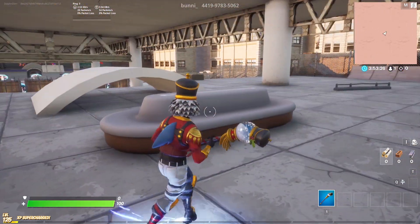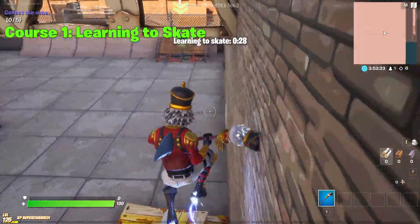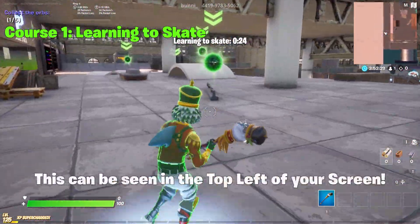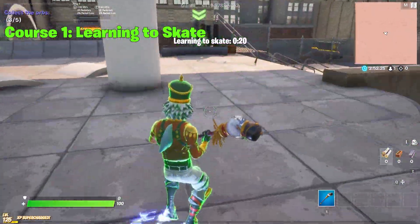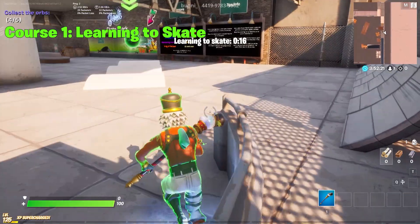Once you have the skate effect, you'll notice to your left there will be a green zone. Standing inside of it will enable the first of eight courses. Each course has a specified amount of orbs to collect in order to complete it. To complete this first course, go ahead and follow the actions I am doing right now on your screen.